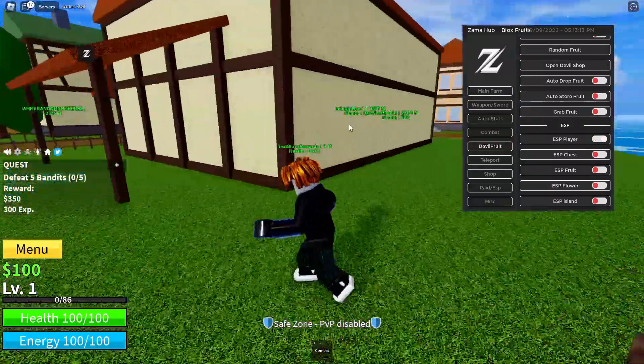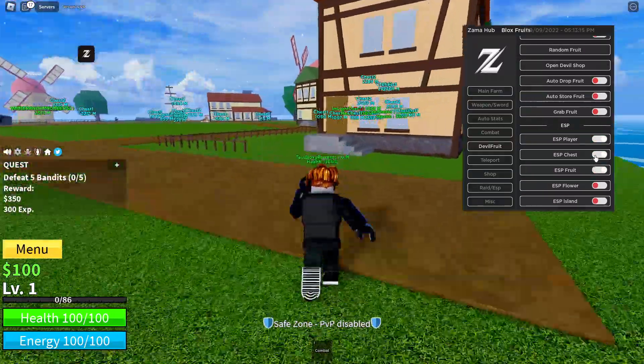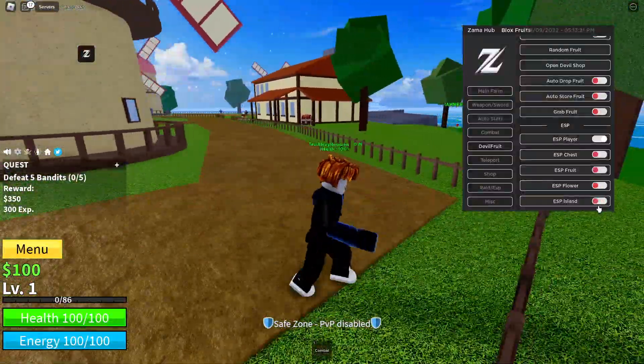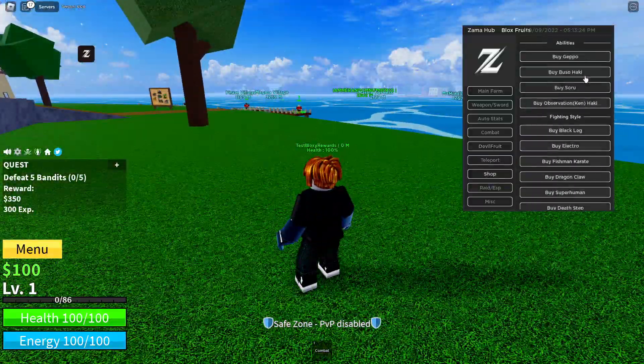ESP is working right here — it's pretty much crazy. We can ESP all the chests, all the fruit, all the flowers, and all the islands. There are also shop options where you can teleport to the shop.